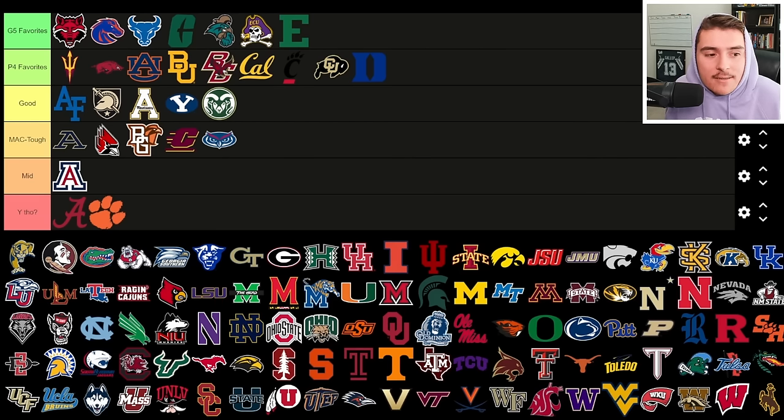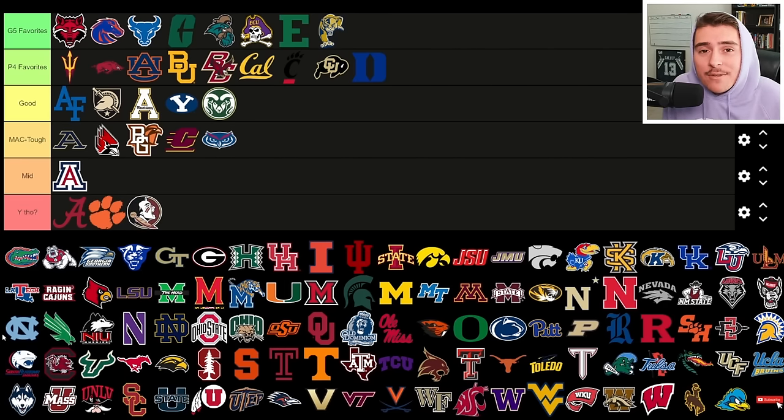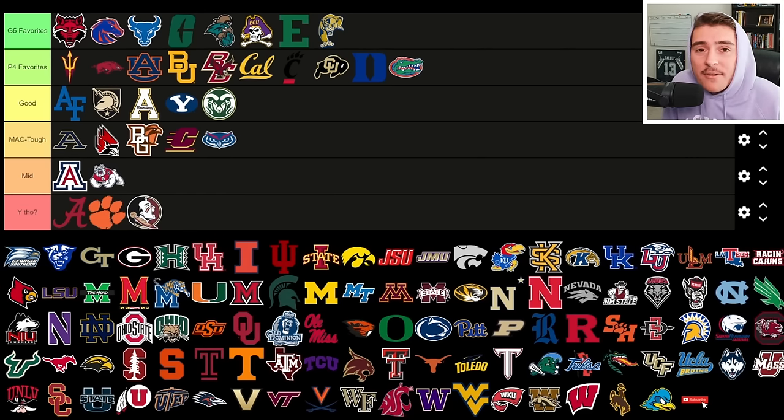Florida Atlantic has a fast-paced system with no offensive spark — trending up but that's still a MAC-level tough rebuild even outside the MAC. FIU is one of my favorites — dual-threat Keontae Jenkins looks fun to build around, but they need to rebuild all over, especially the defense, which is bottom 10 in turnover margin. Florida State goes in 'why though' — the only reason you do it is to avenge the playoff snub in-game. Florida Gators are a Power Four favorite since they posted their worst record since 1979 — potential talent and depth, but likely a bottom-third SEC finish.